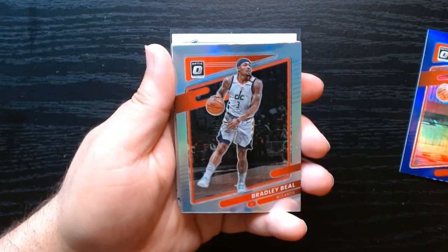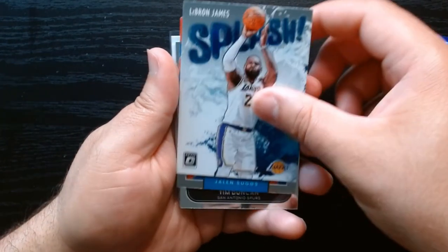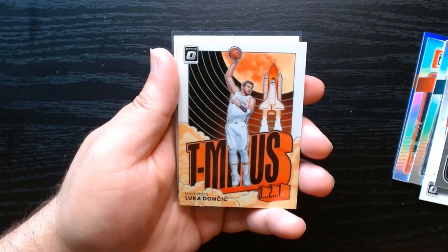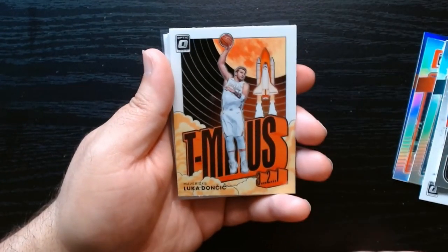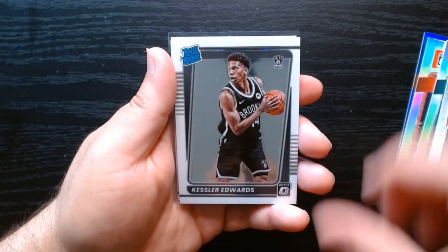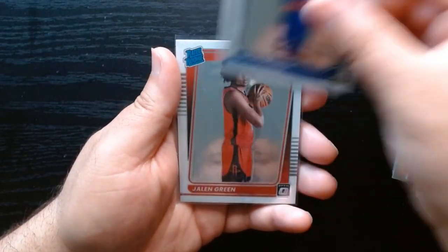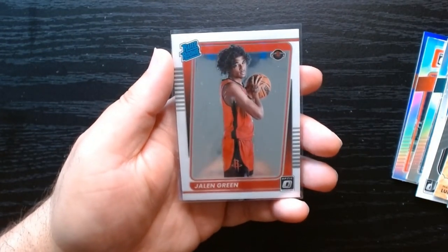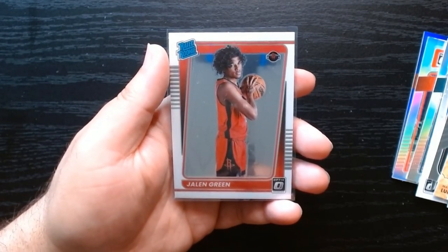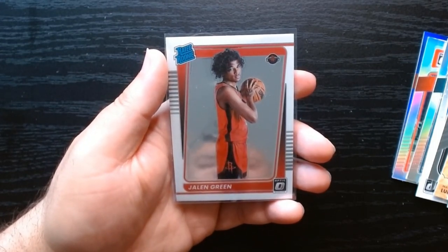Here's what we got in that blaster — the purple, the two silvers, nothing great. Here are some of the inserts: Splash of LeBron James, Winner Stays Tim Duncan still appearing in cards this year, and the T-Minus three-two-one Luka — really nice looking card, love that design. And here are some of the Rated Rookies — Sangoon is pretty nice, McBride, and of course the Jalen Green, definitely the best card we got. So that was a 2021 Optic blaster — hope you guys enjoyed it, hope to see you next time, take care!